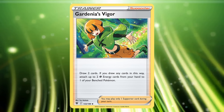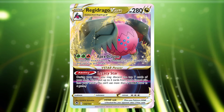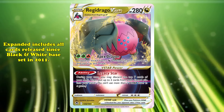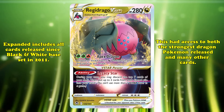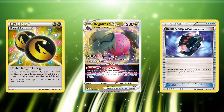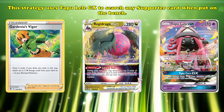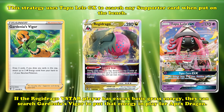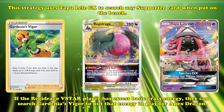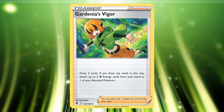It's not this card's standard format play that gets it on this list, though. Gardenia's Vigor serves a very important role in expanded format Regidrago V-Star decks. For two grass and one fire energy, Regidrago V-Star's Apex Dragon attack lets you use attacks from any dragon-type Pokémon in your discard pile. Due to the expanded format including all cards released since Black and White base set in 2011, Regidrago V-Star has access to both the strongest dragon Pokémon in the game's history and many synergistic cards like Double Dragon Energy and Battle Compressor. In expanded Regidrago V-Star, Gardenia's Vigor has a legitimate niche: since the strategy uses Tapu Lele GX to search any supporter card when put onto the bench, if the player has excess grass energy in hand, they can easily search Gardenia's Vigor to put the extra energy into play and enable an Apex Dragon attack. This highly synergistic strategy is one of the strongest expanded format decks, and its power earns Gardenia's Vigor this spot on the list.